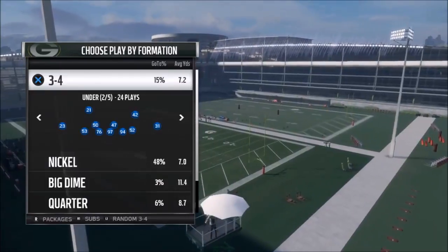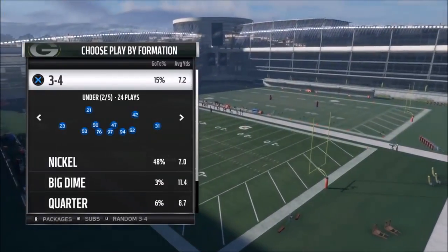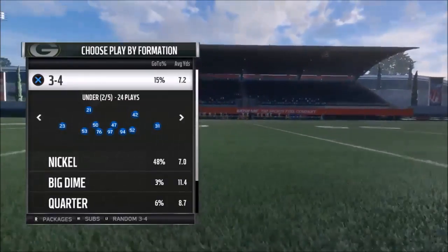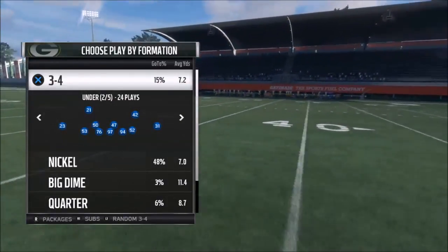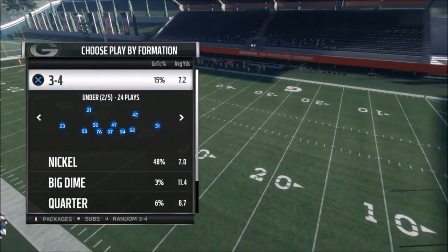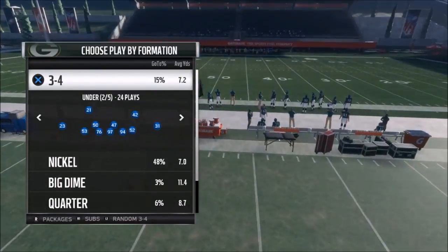I'm using the Packers playbook, but this is not necessarily the playbook you need to use — any 3-4 playbook, based in a 3-4 I should say. If it's a hybrid like the Raiders or the Patriots, they might not have this, but if it's a 3-4 defensive playbook it should have this formation — it's the 34 Under.